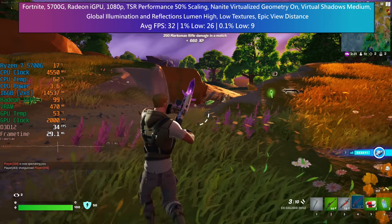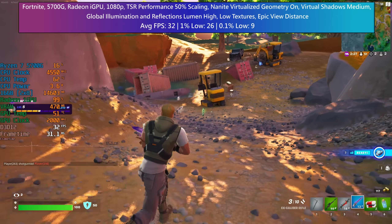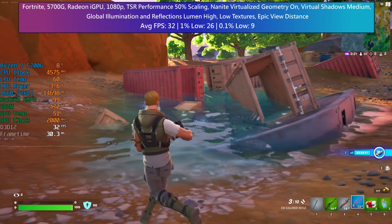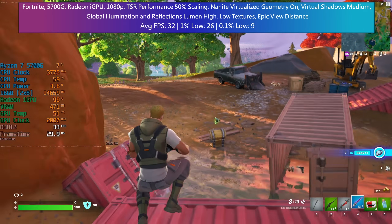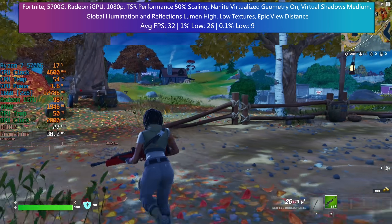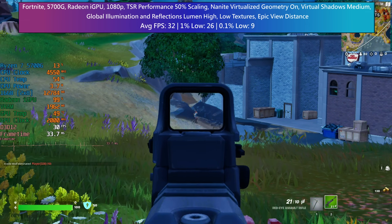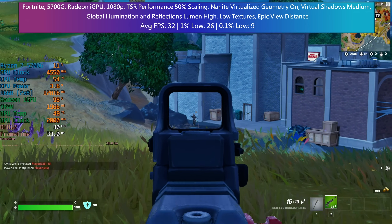I'd definitely recommend trying out the new Fortnite settings. They've been added at no extra cost, so it's a no-brainer, and you might find that you can make use of some of the features without sacrificing too much in terms of performance. Fortnite's a free game, and these free features pretty much transform it, in my opinion. Now, of course, it's not the best idea to do so with no discrete graphics card in your system, but if you are happy with 30 FPS with a few stutters here and there, you can still do so, which is very surprising, to be honest.